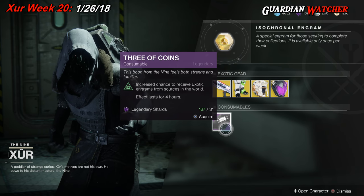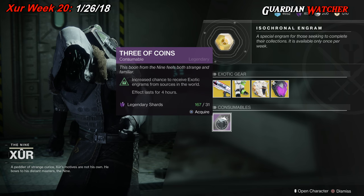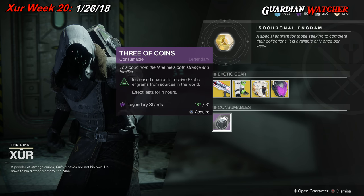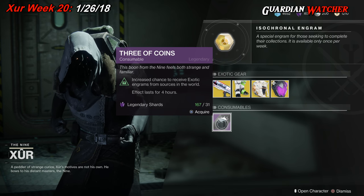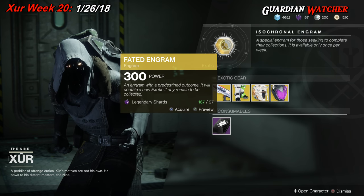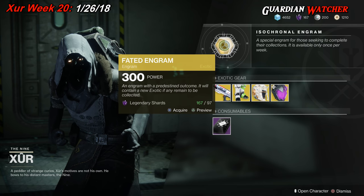As for the consumables, we'll go over Three of Coins — you grab it, you pop it, it lasts for 4 hours and gives you an increased chance to get an exotic. Whether that actually works or not I'm not entirely sure; apparently it's still not working correctly, but I don't really buy Three of Coins anyway. And last but not least, we have our Faded Engram for 97 Strange Coins — let's see what we have this week.